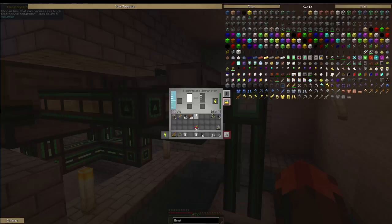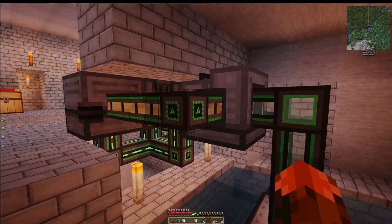That's because I put an electrolytic separator here. You'll notice hydrogen is almost full - I'll take care of that a little bit later, we can empty it, but I was hoping to do a gas burner. The oxygen is coming out of this side, which is on the right-hand side - this pipe right here. That is a basic pressurized tube capable of transferring gases. This here is a basic mechanical pipe for transferring fluids.